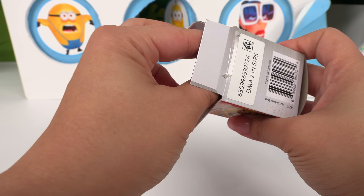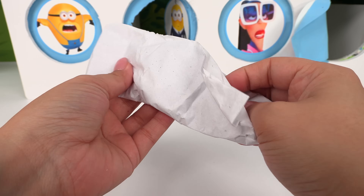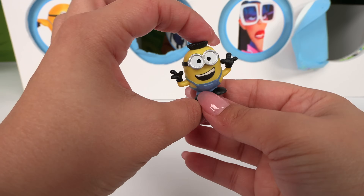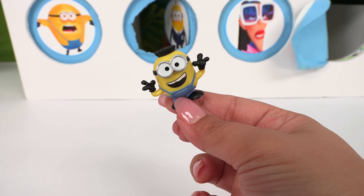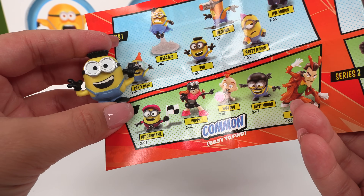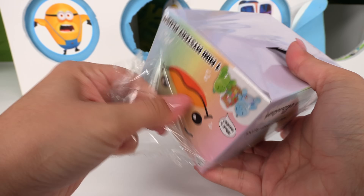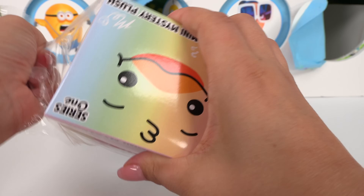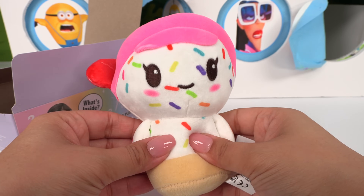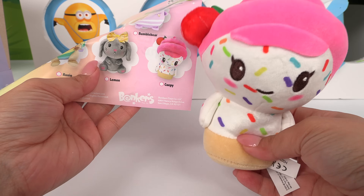Next up, let's check out another minifigure — this one's wrapped up. That's three rares in a row! It's a new one — it's Silly Jerry. Actually, he's not rare and it's not Jerry, it's Ron — he's just a common. Which little plushie will we get? It's a little cupcake sprinkled one! Let's check out the collector's guide — who is this? It's Kewpie.